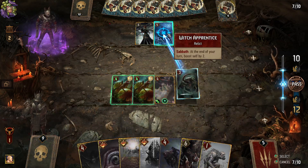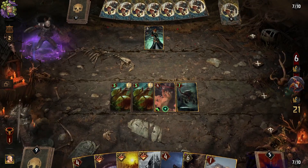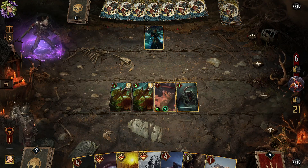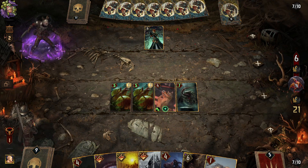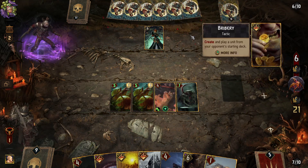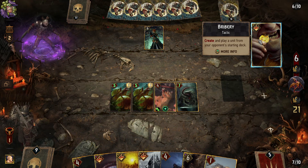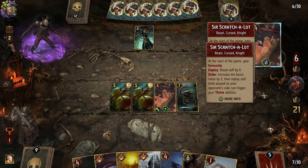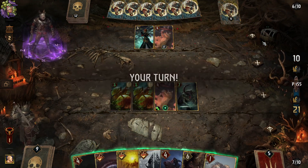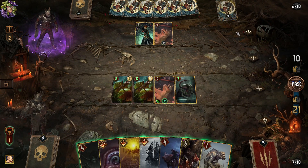It's a good idea — I'm assuming you mean to play it now rather than later. If you're saying it's a good idea to save it, then — I'm sorry, this is what happens when you're a noob. It's a good idea all around as long as we're thinking about our toad. Create and play a unit from your opponent's starting deck — and he somehow decided to create the cat. I have no idea what's about to show up.